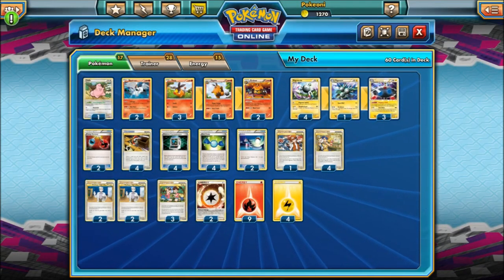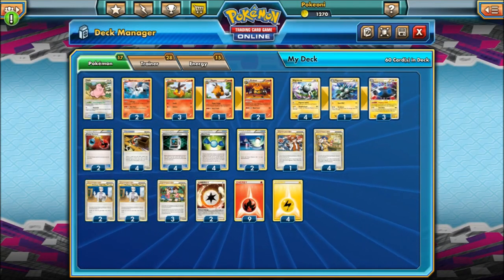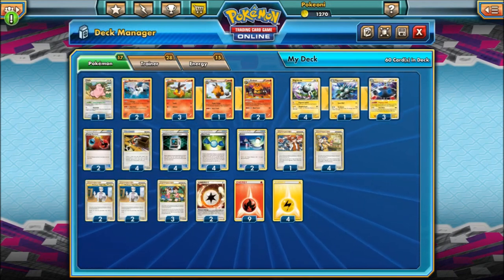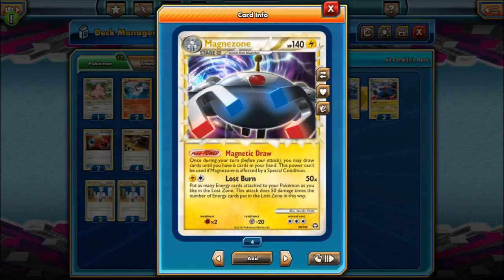And here we have the Emboar line. Emboar is kind of your main way of powering up Pokemon. His ability is Inferno Fandango — during your turn you attach your fire energy from your hand to one of your Pokemon, so instead of just a normal one energy attachment per turn, you can attach as many fire energies as you want to any Pokemon. That's very nice in this deck because you're going to be using a lot of energy with Reshiram and of course Magnezone. Magnezone was probably one of the best cards back in the day — it was used in many decks.